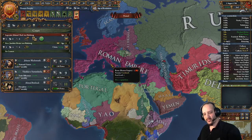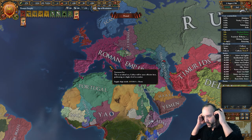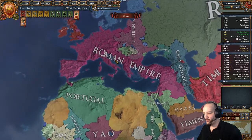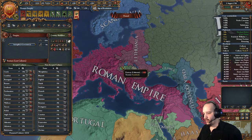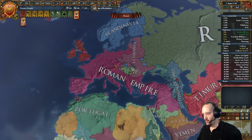Welcome to this new episode on EU4. This is version 1.28.3 - that's slightly important for one thing we did along the way. We formed the Roman Empire as Brandenburg, and we'll show how we got there.